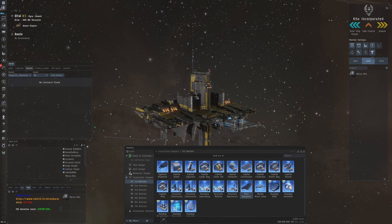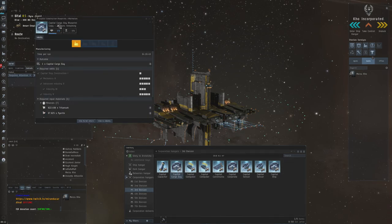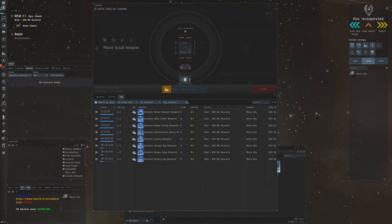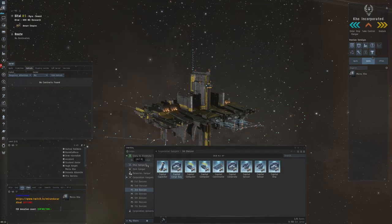The biggest bottleneck does become time. We had this capital cargo bay blueprint, and if I go into my third division I have another one ready because I want to build an extra Orca out here in Delve as well. With 38 runs for a capital cargo bay blueprint, as you can see it takes almost five days — that became a bottleneck. A tip I can give you is that you can cut these large-amount blueprint copies into smaller copies so you can have multiple of them running at the same time, which will save you time on Orca production.